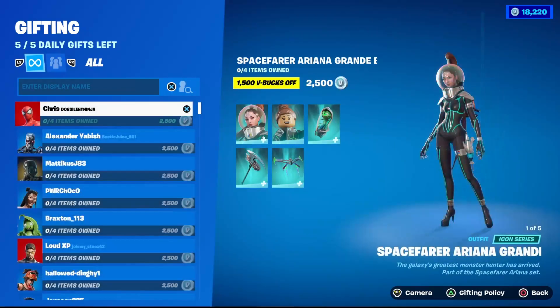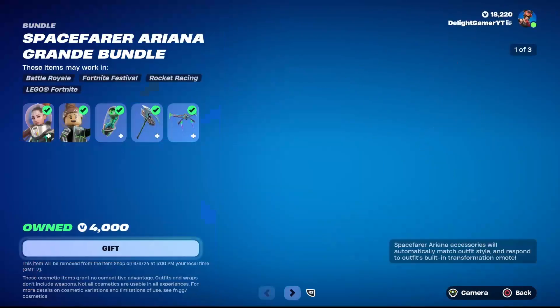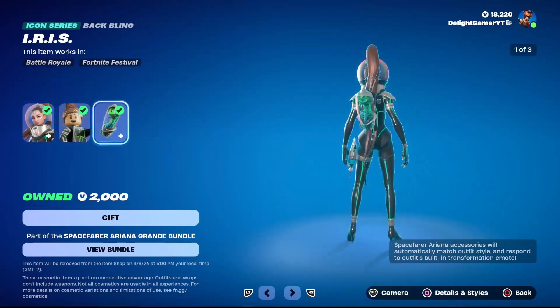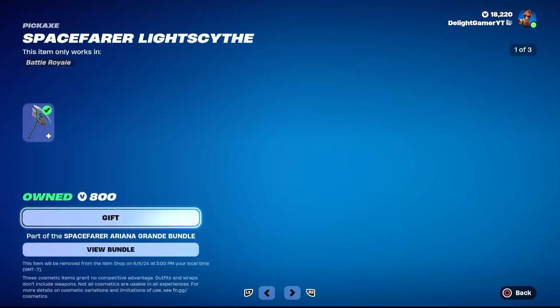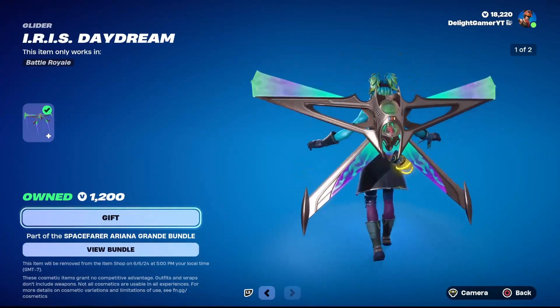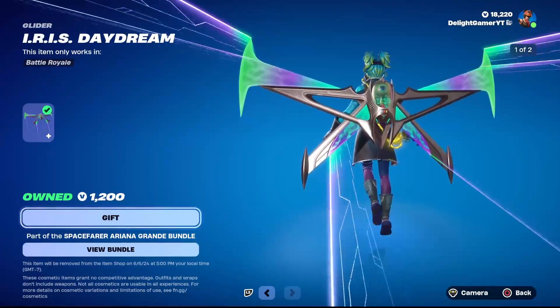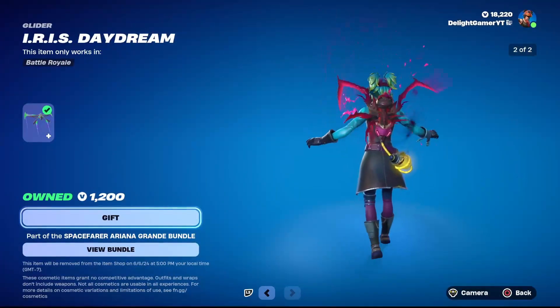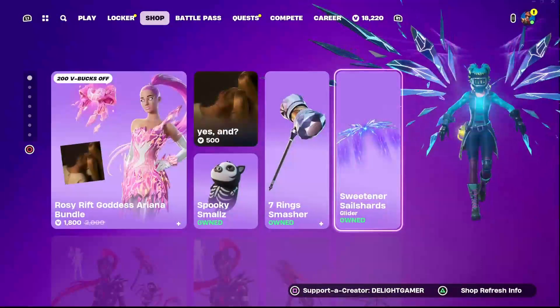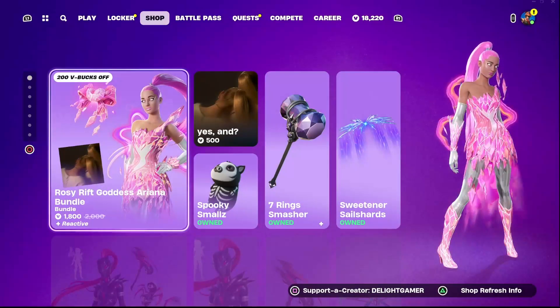Going back up in the shop, we have the Space Faire Ariana Grande bundle — the entire price is 2,500 V-Bucks. If you just want her skin it's 2,000 V-Bucks — it comes with the Iris back bling. Then you have the Space Faire Light Scythe pickaxe for 800 V-Bucks. And then you have the Spider for 1,200 V-Bucks if you want that.